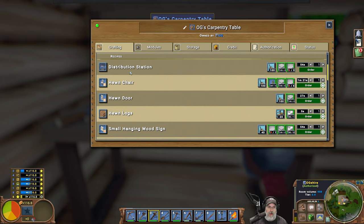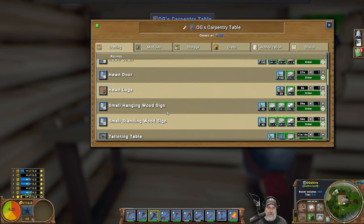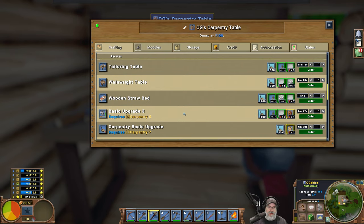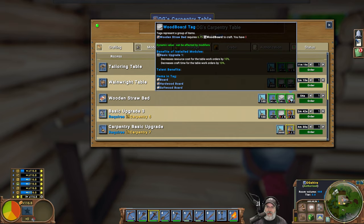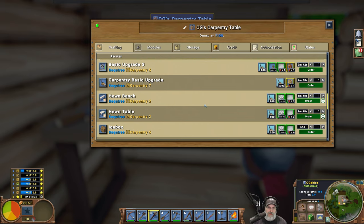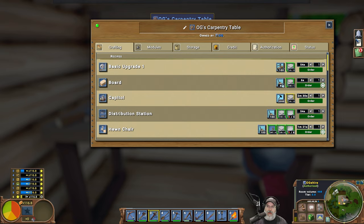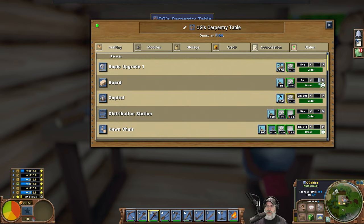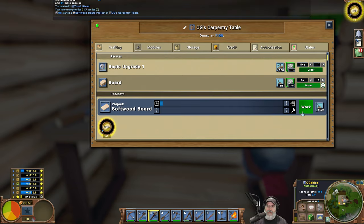A distribution station — we already talked about that. Small hanging wood sign, tailoring table, wainwright table. We have a lot of stuff we can make here, we just need to make a bunch of boards first. So I guess we do that here. I don't know how many boards we're going to need so let's just make 40 and queue up 40 boards.